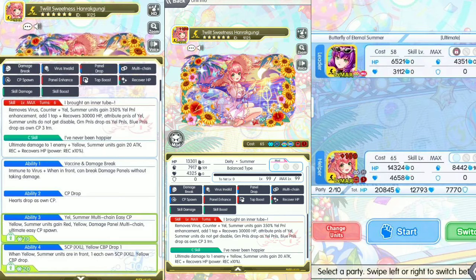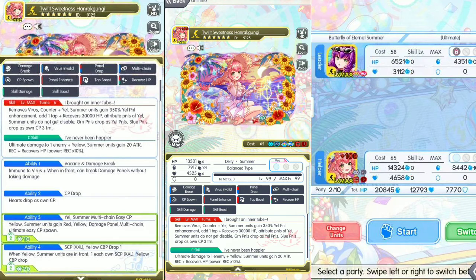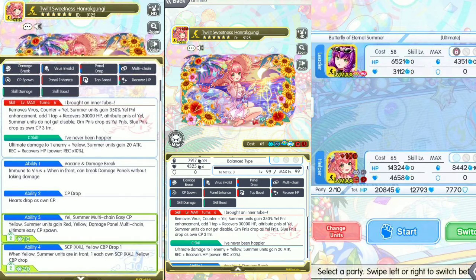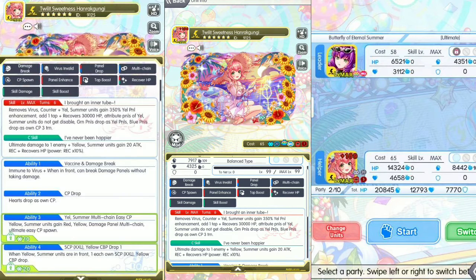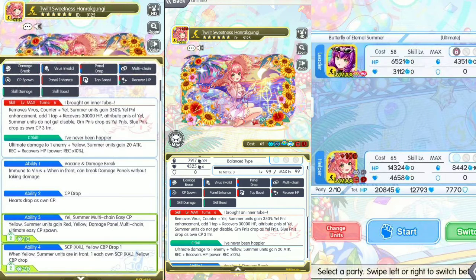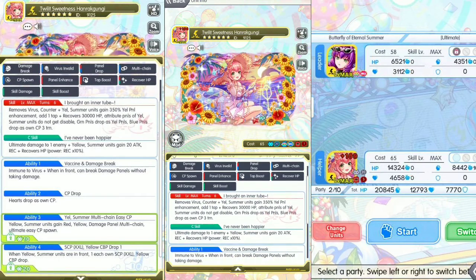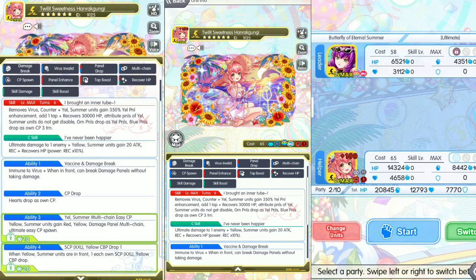Side B, this unit is a daddy summer balance type. The skill is six-turn. Remove virus counters. Yellow summer units gain 350 yellow panel enhancements. At one tap, recovers 30,000 HP. Attribute panels of yellow summer units get disabled, green panels drop as yellow panels, blue panels drop as own CP for three turns.